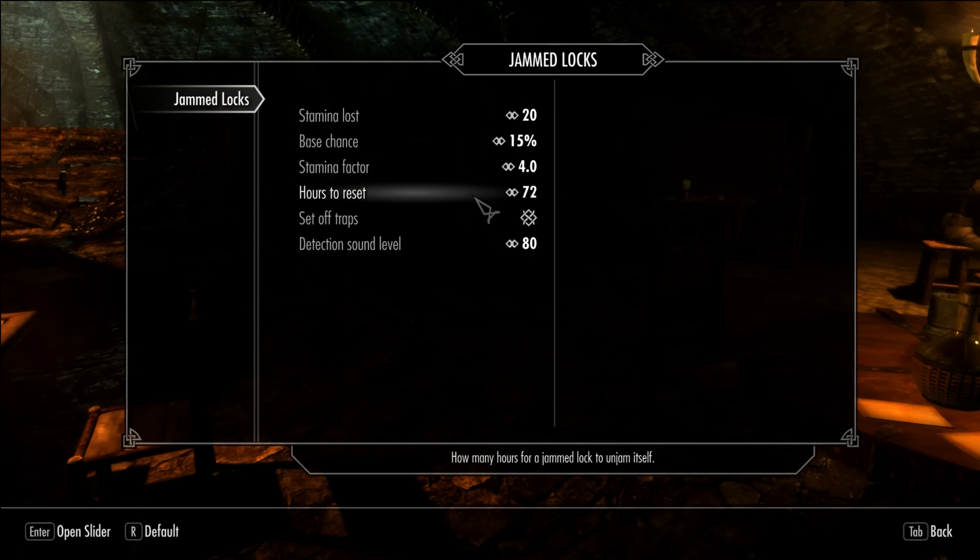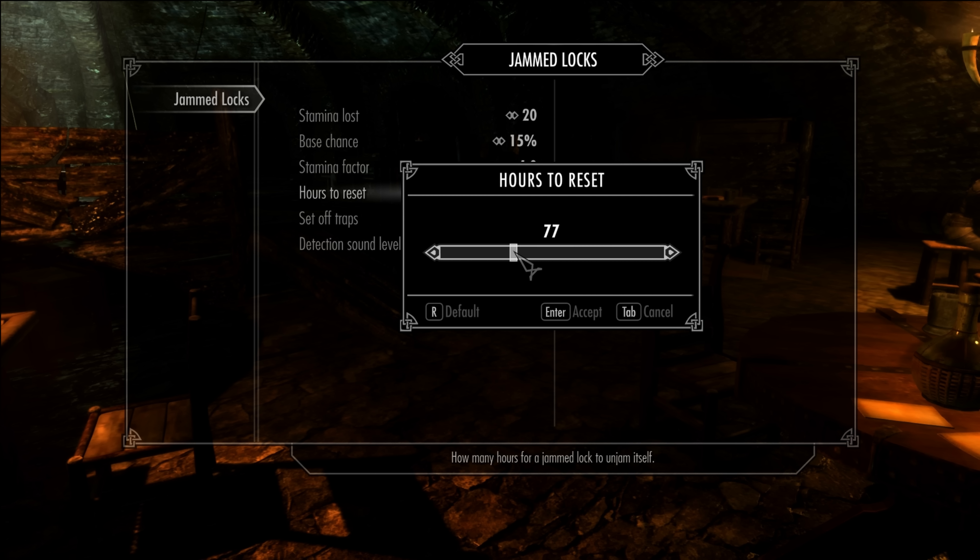You can set the hours needed for a jammed lock to reset. 72 hours is pretty steep — I set it to 24 hours in my playthrough. But a really nice element about this is that you have to come back for that treasure in case you jammed a certain lock.